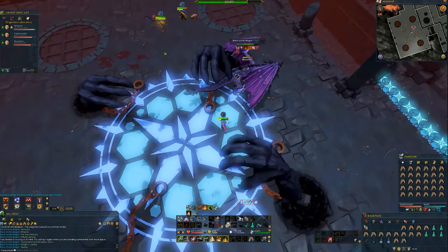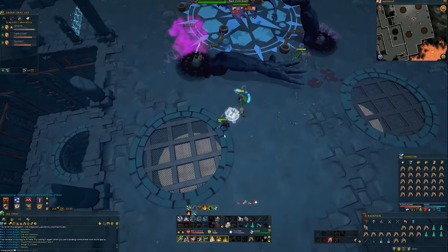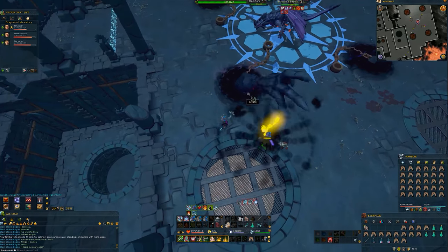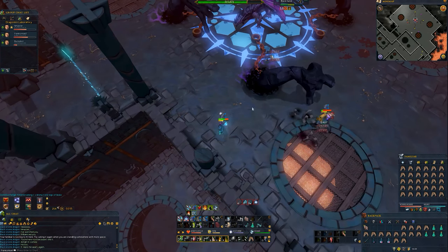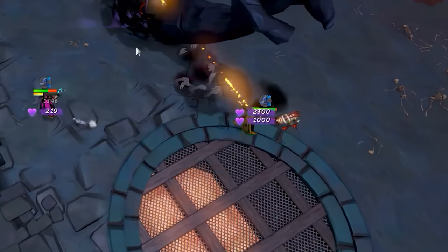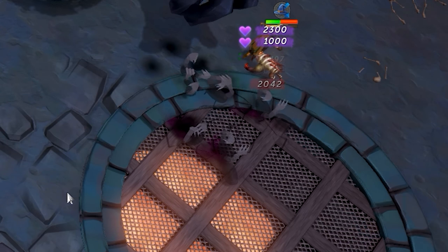Eventually, the boss will spawn four giant hands and move to the center of the circle, where it will use a melee range dragonfire attack and its black AoE magic attacks. Each hand has 80,000 health and needs to be killed before you can damage the dragon further. The hands will sometimes release lines of shadow tendrils that deal extremely high damage, so avoiding them is your top priority in this phase.